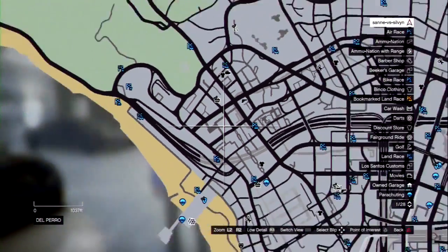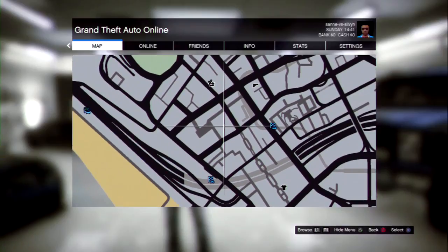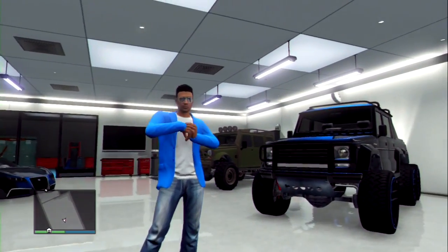From there you have to get over to this location, and the reason for this is because you need to buy this apartment for this glitch, which is located right here. Once you purchase this apartment, the next step that you're going to do is get rid of all your money.